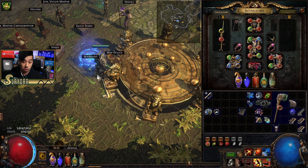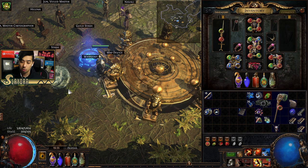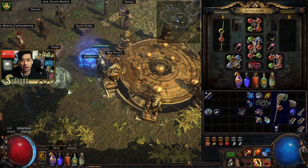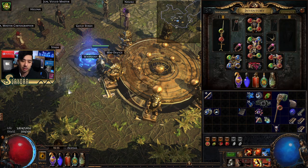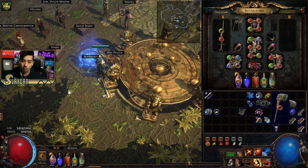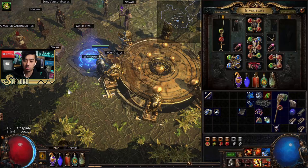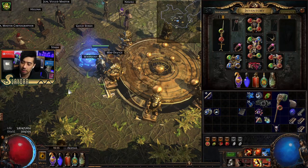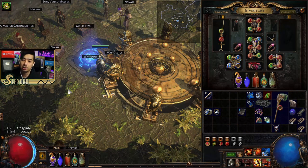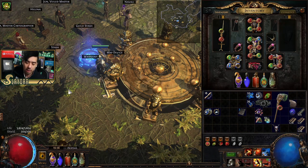The first thing I want to start with is showing off the new Hydrosphere and the interactions you can use to generate rage. For some boss fights, if you're playing the same class as me — the Berserker ascendancy — you'll notice sometimes when you're waiting for the boss to start fighting, you'll just start degenerating rage, which will also drain your health.